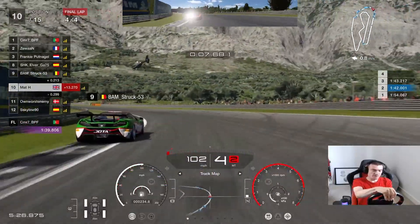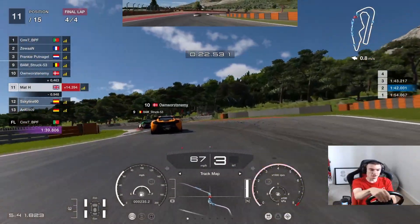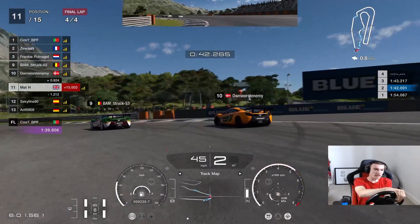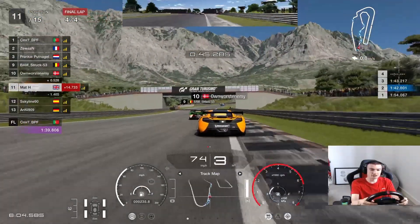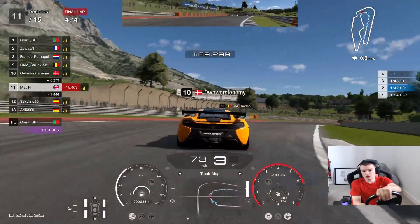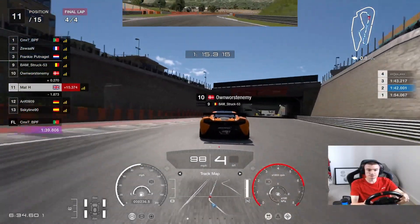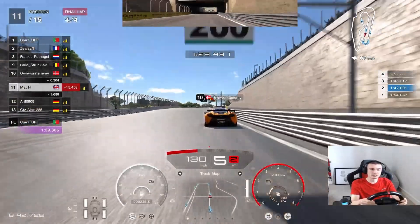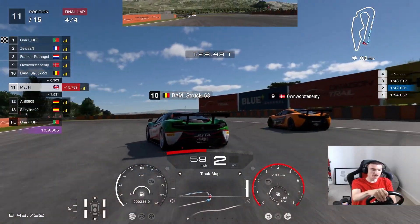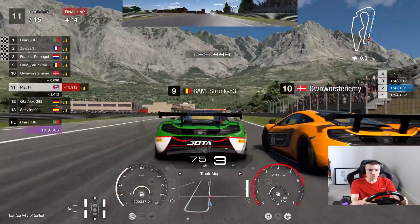A little bit late there into the first corner. Put the inside into the chicane at the start of this final lap. Up there on the sausage curbs — just keep it clean as we come out. I'm going to turn it here and short shift there, back into second for the exit. Try and maintain pace through this section. Going to go up into the last couple of corners — oh, they've shut the door.